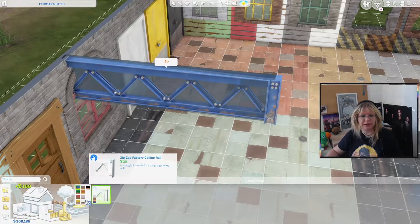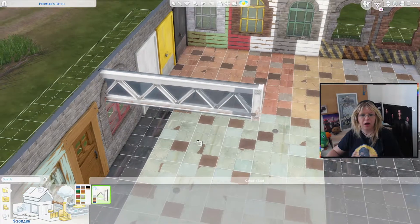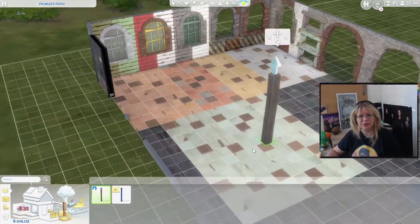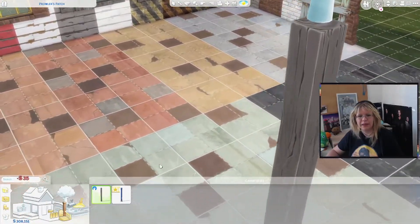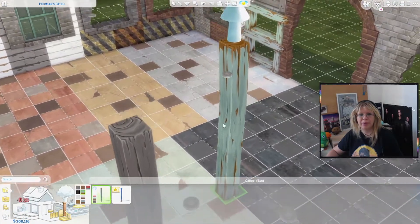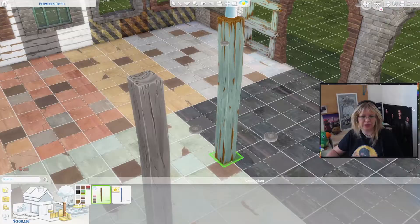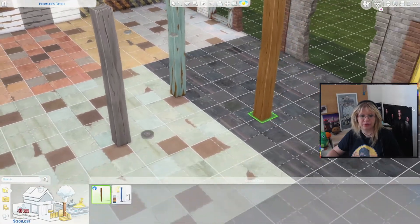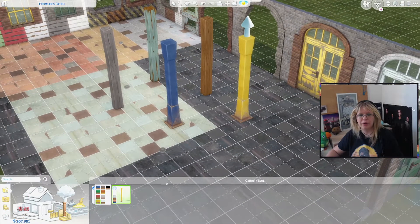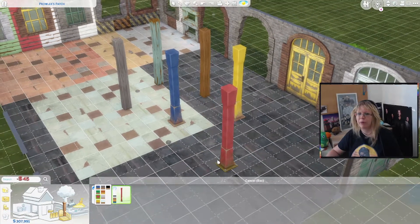Oh my god, I love it. Oh, I don't see where it is — it disappeared. Should have placed the columns before. So we have these wooden columns with the same paint that's on the windows and the doors, which is absolutely adorable. And then we have this one — I'm gonna guess this is more like the steel one which will go with the spandrel.